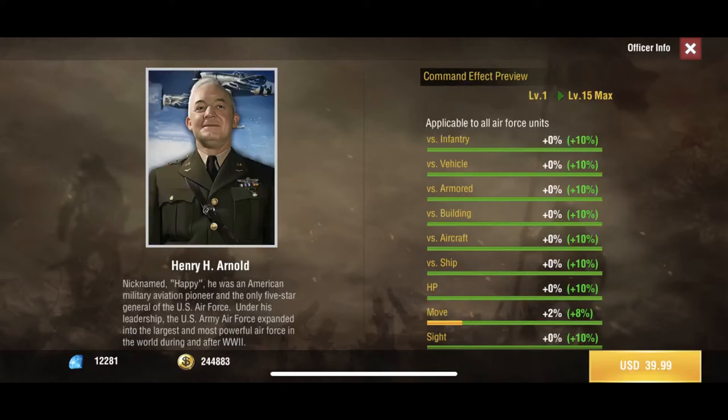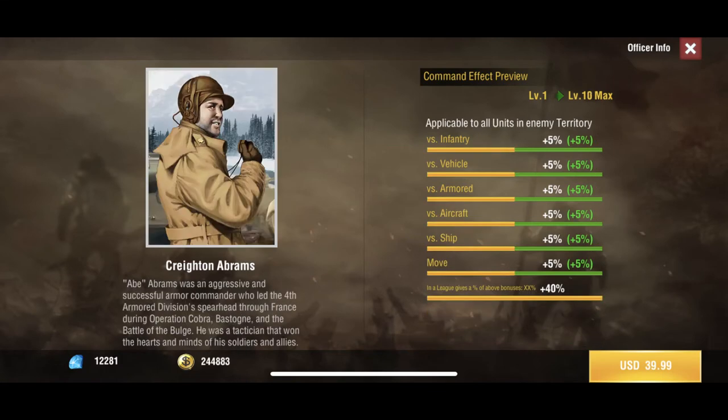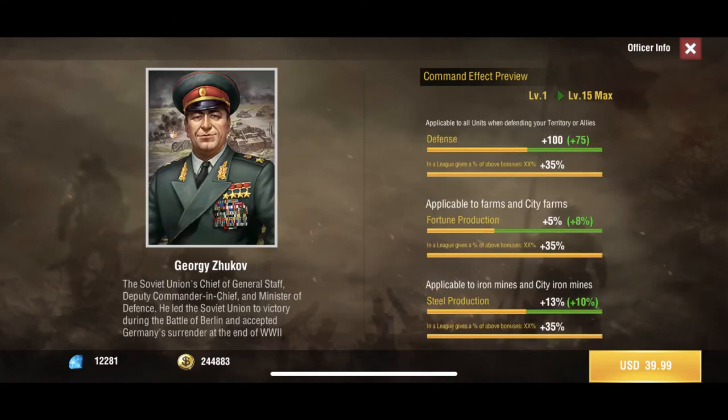We also have Henry H. Arnold, who is the big daddy of the air force. He gives plus 10 to every single thing that you see — big notes on the building HP and move. Then we have Abrams, who gives plus 10 if you're in enemy territory, which really helps out with the bombers. And we have Georgie, who gives plus 175 defense if you're defending — kind of useful here but not necessarily.